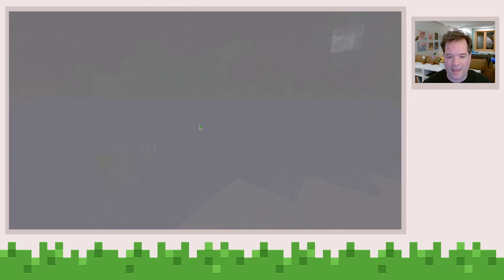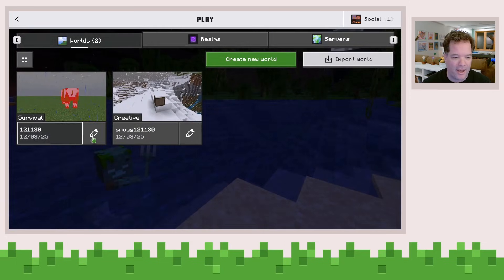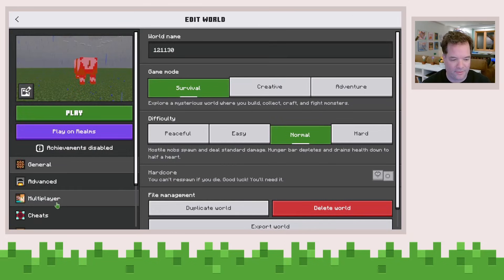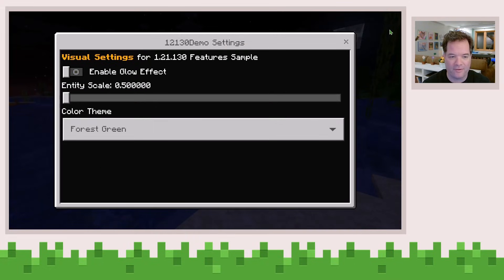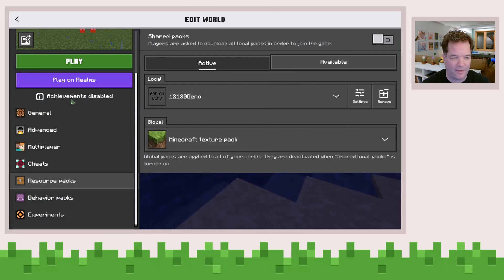And then if I just go back out and configure it, let's go back to our resource pack and change this to green and change the scale down to 0.5.